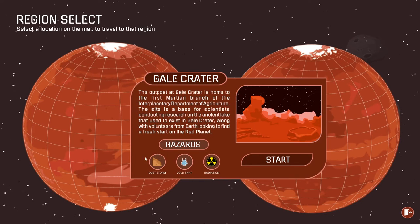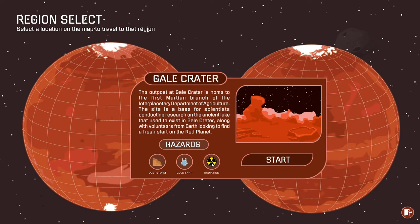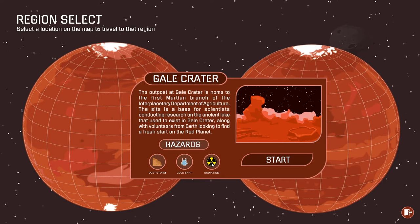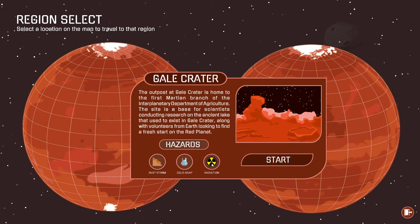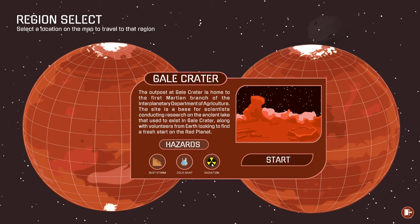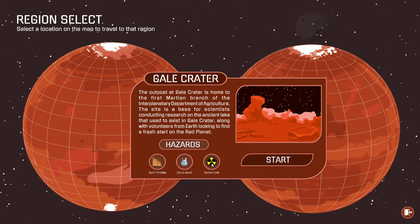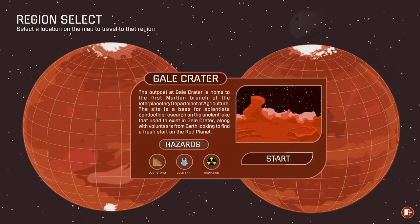Let's accept our mission. I'm gonna start in the Gale Crater. There are three main hazards here: dust storms, cold snap, and radiation. The outpost at Gale Crater is home to the first Martian branch of the Interplanter Department of Agriculture — a base for scientists researching the ancient lake, along with volunteers from Earth looking for a fresh start on the Red Planet.